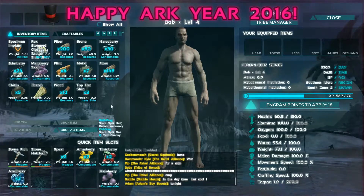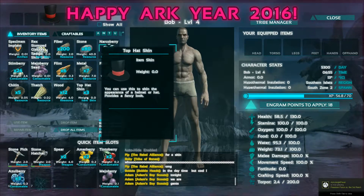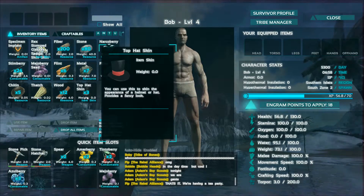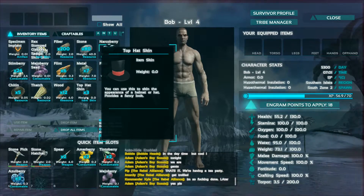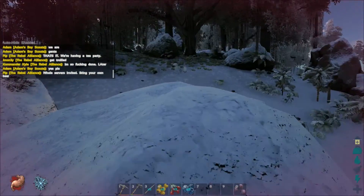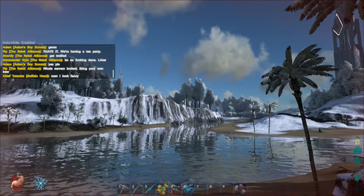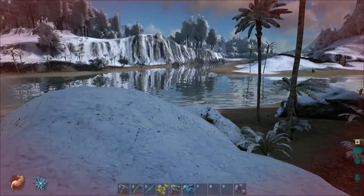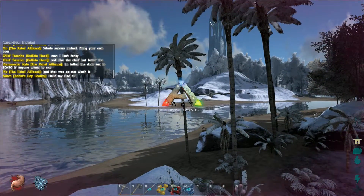Hi y'all — so they finally got it running. We basically got a Happy ARK Year 2016 and three top hat skins. With the top hat, you can use the skin to change the appearance of a helmet or hat to provide a fancy look. So yeah, thank you ARK devs. That was an interesting event if nothing else. Basically what happened was the ball finally exploded in a very large earthquake with a lot of fireworks and some explosions, and we got hats. Would have been nice if we'd at least gotten cake. Happy New Year everybody, be safe out there.